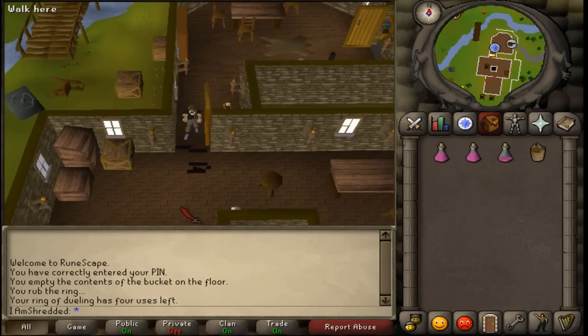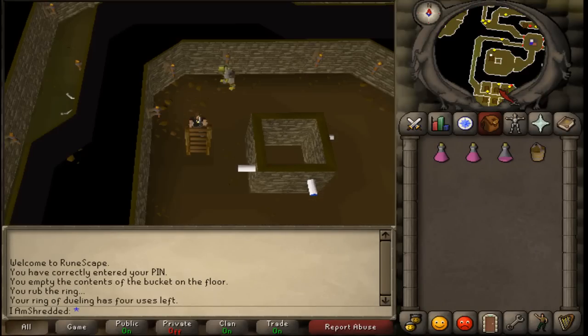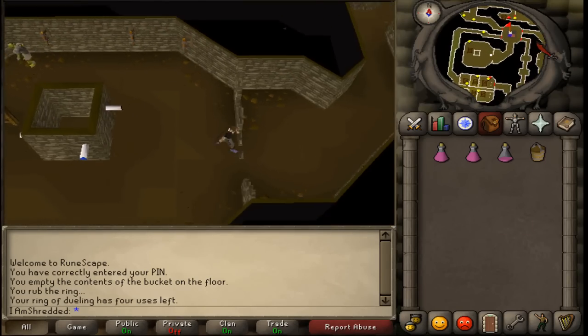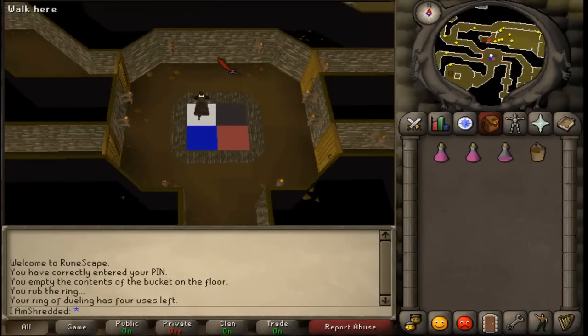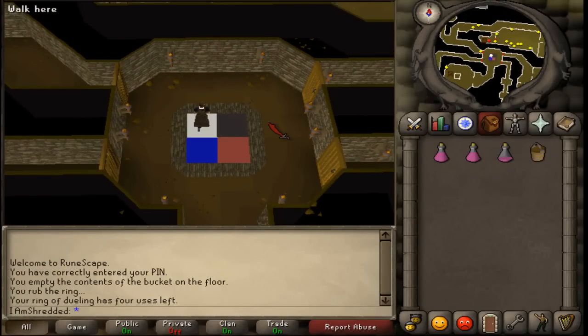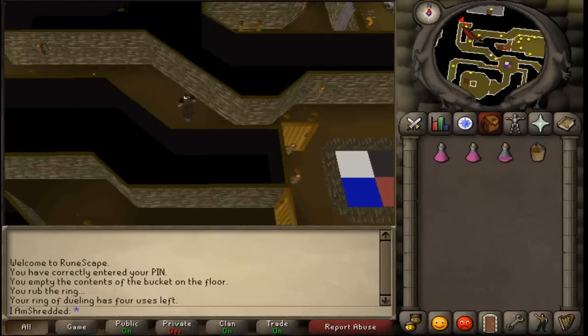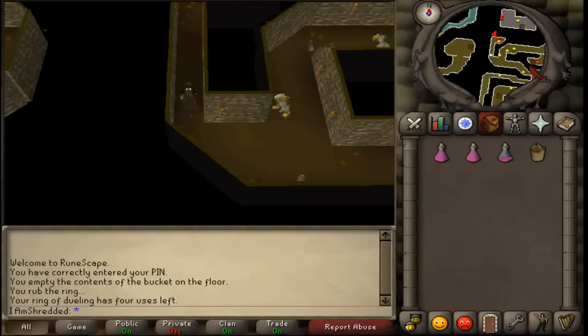Open the southern door and you will find a ladder going down. Climb down the ladder. Then follow the path and you will see a pattern on the floor. It doesn't matter which order you take, but I am going to start with white — the north-western door. Open the north-western door and you will find 2 passageways. Take the western one.